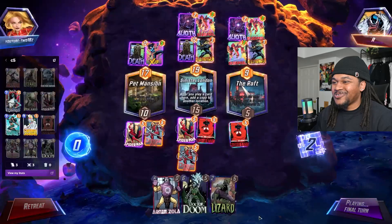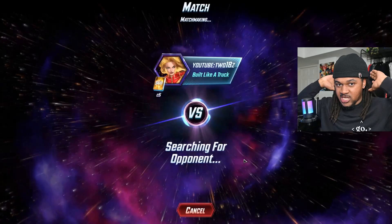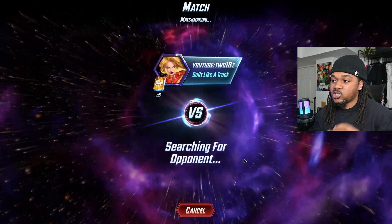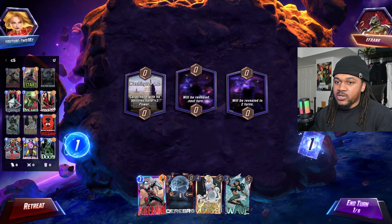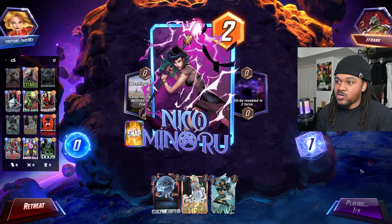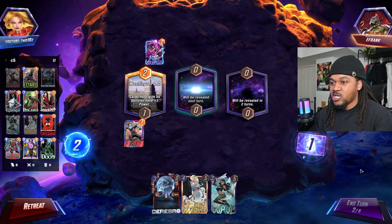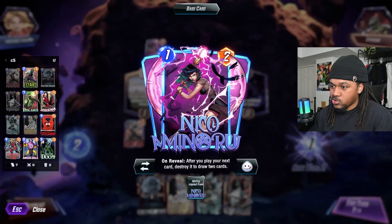It goes to the left — that's unfortunate. Yeah, these Cerebro decks all have the same issues. If the location is against you — like a power-altering location — there's only so much you can do to combat that. With Cerebro 5 at this point, you don't really have a card like Magic to fix that. Cards like Spider-Woman and Scorpion — there's really nothing you can do.